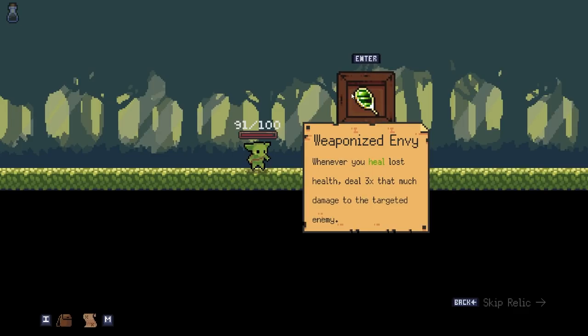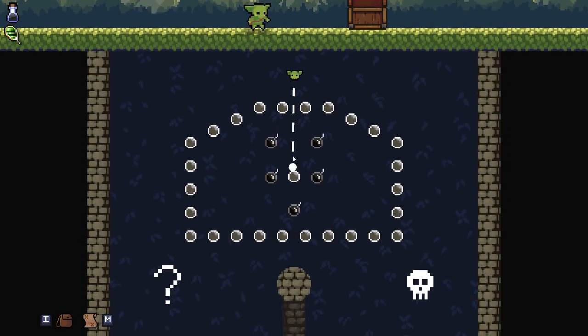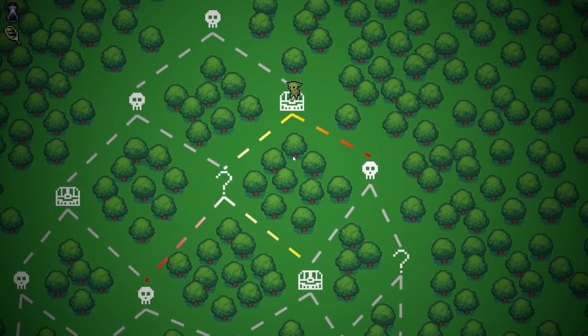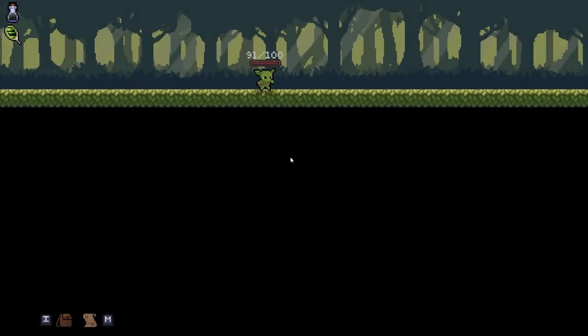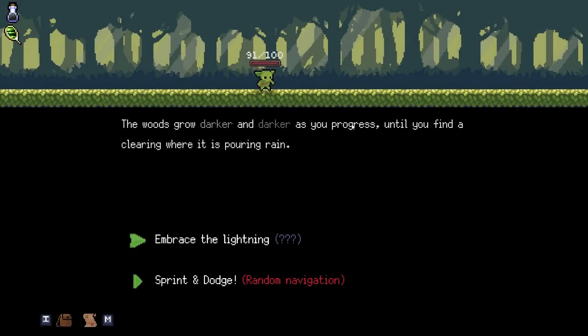Weaponized weapon. Heal lost health. So healing in this game is really interesting because you do have a choice to heal yourself at the end of a round, and you also have some self-heals as well that you can get as you go. It is in the first world here - the forest. It's a kind of a choice thing.